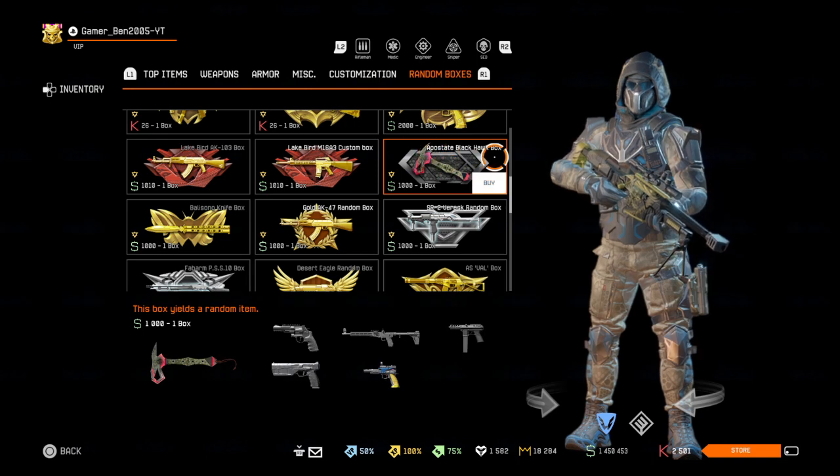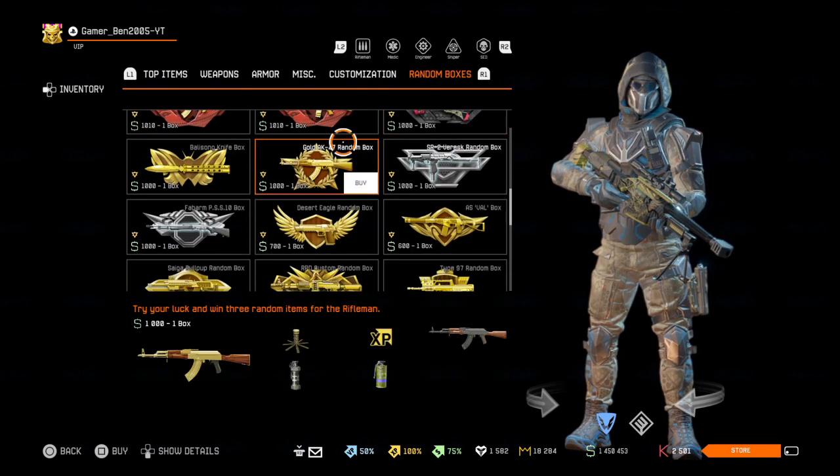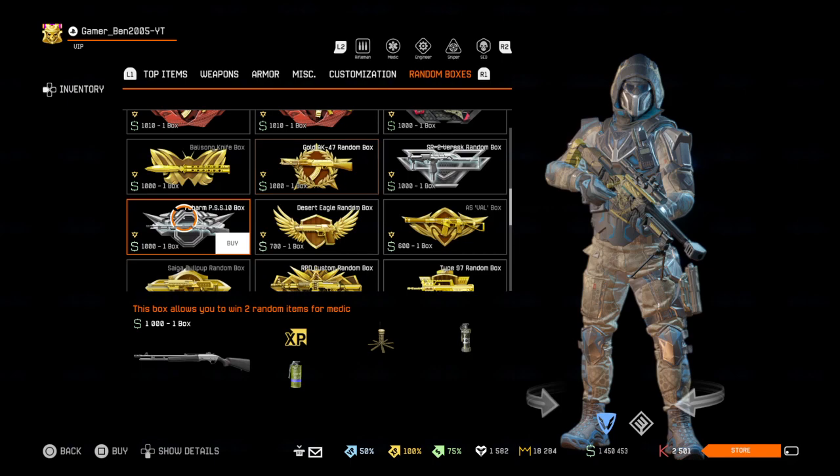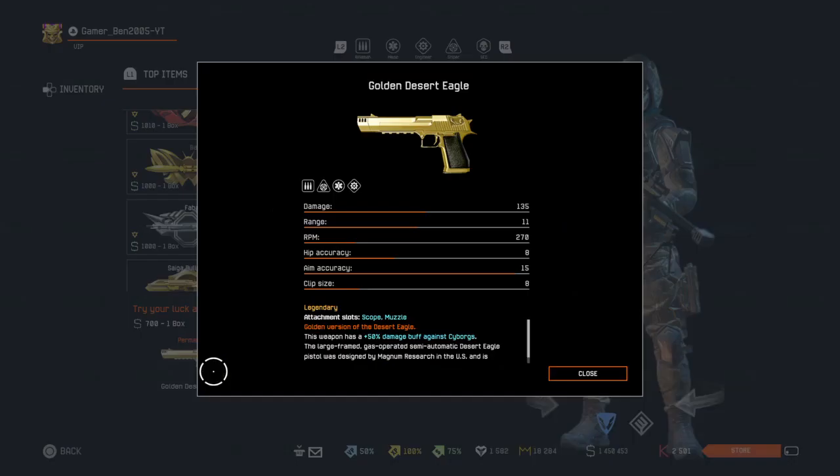We also have the Apostate Blackhawk boxes, the Gold AK-47 boxes — you can also get the normal one from there — and then the Fabarm PSS-10 boxes.